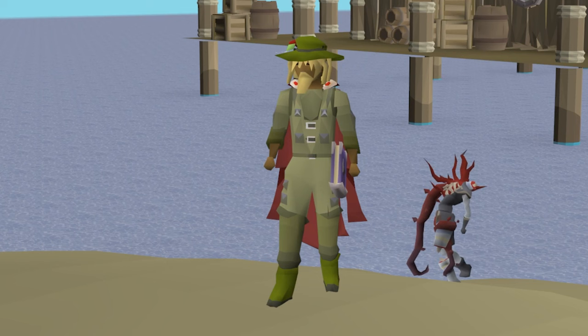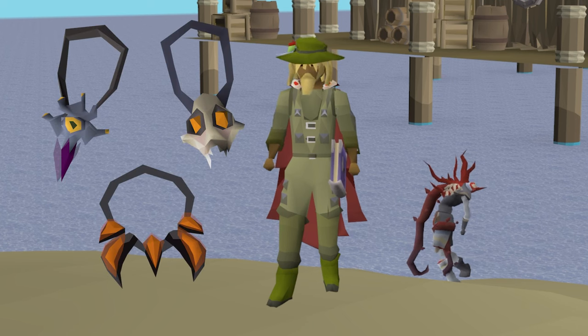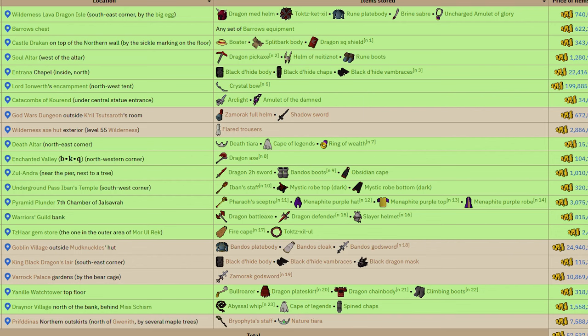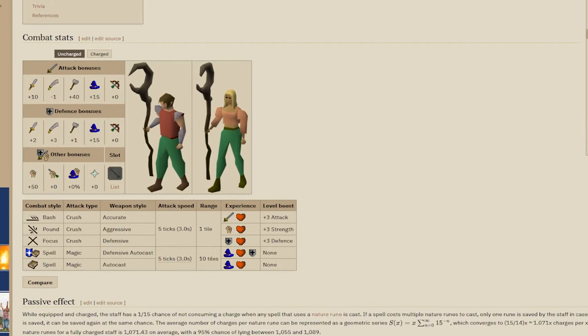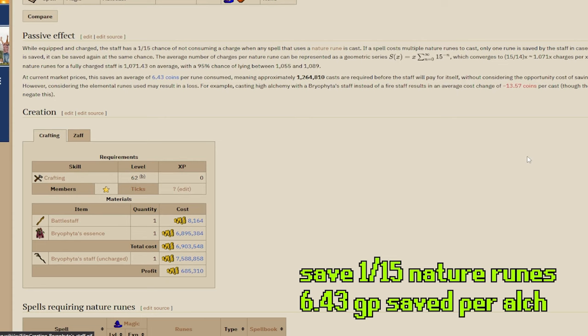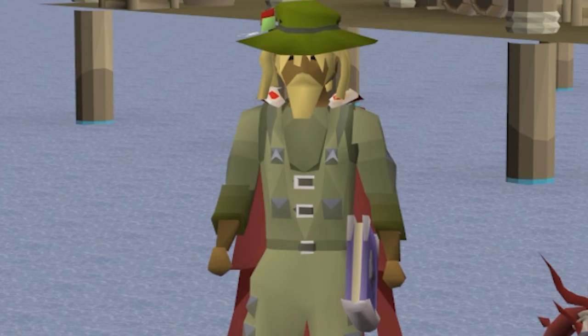That way I can pretty much complete every master clue I get, and can slowly start working on getting some cool ornament kits, or even the Bloodhound pet, which is arguably one of the coolest and rarest pets in the game. I already have a majority of the stash units filled, but I still have a few left over that require a good bit of grinding. This one in particular is what we're going to be focusing on today. Bryophyta's staff on its own is practically useless, only serving as an item you can use while high-alching to save a really small amount of money. Its only purpose is to serve as a stash unit item for master clues.